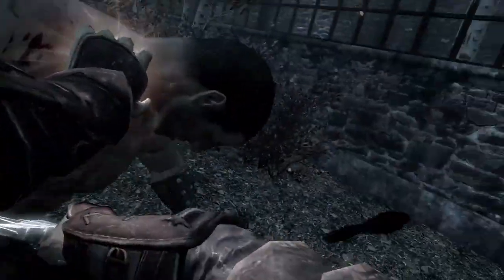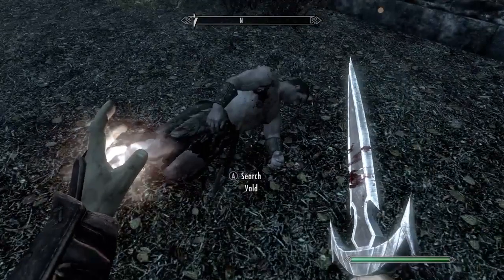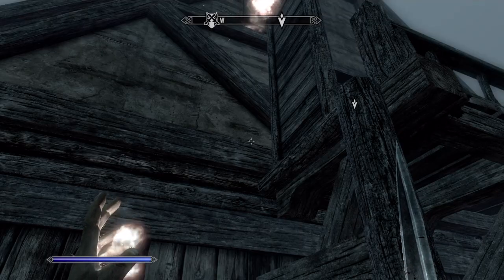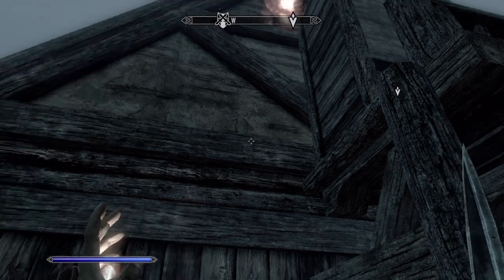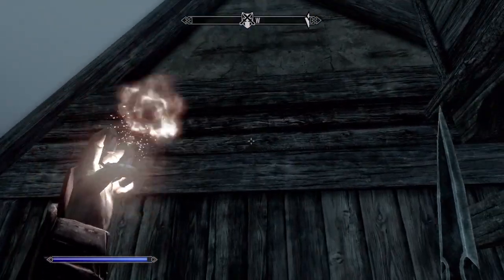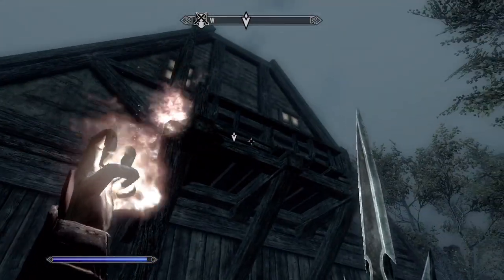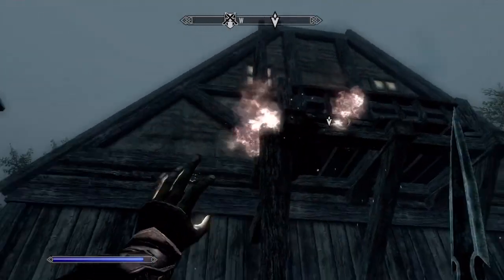Once you enter the backyard, you will see a guard named Vald. Kill him and get the key to Mercer's house. After he is dead, you will need to lower the bridge leading to the balcony. Under the bridge, you will see a little mechanism. Shoot the mechanism with an arrow, a fireball, or the Unrelenting Force shout to make it drop.